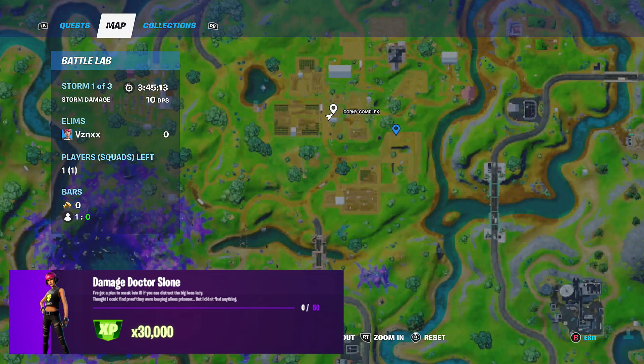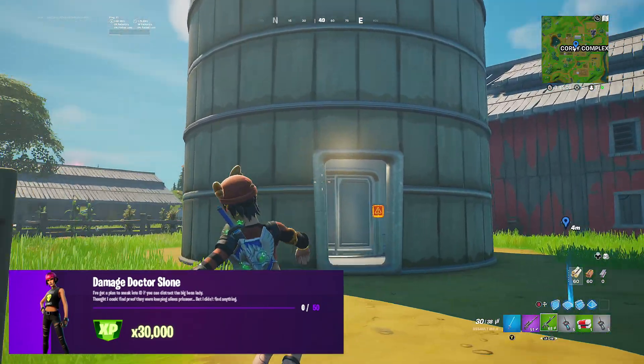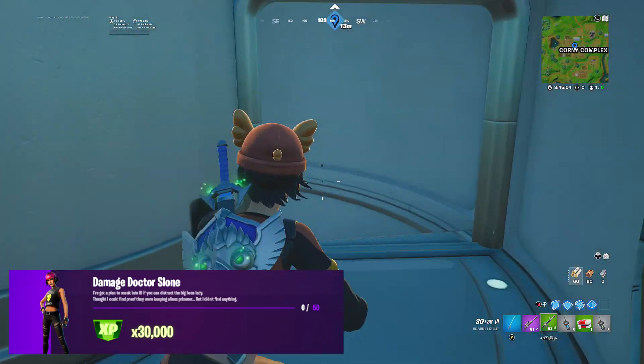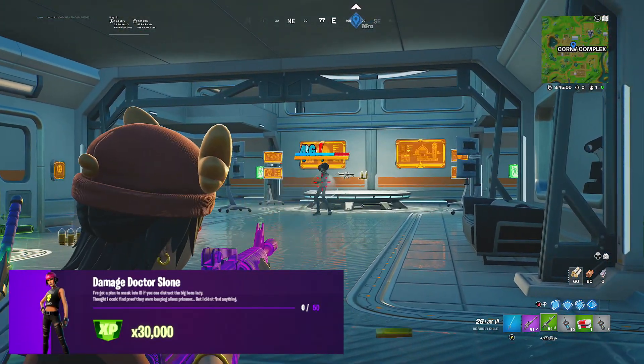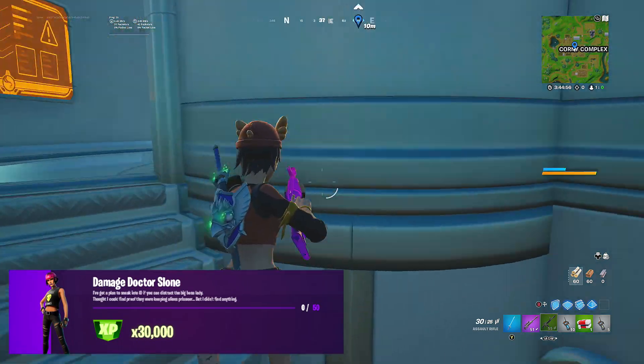To find the entrance, you can either go through the red barn or through the big silo. I recommend going through the silo as you'll be able to get some guns before you see Dr. Sloan. Just go through the silo, go down, get some guns, and then you'll see Dr. Sloan in the middle of the big room.